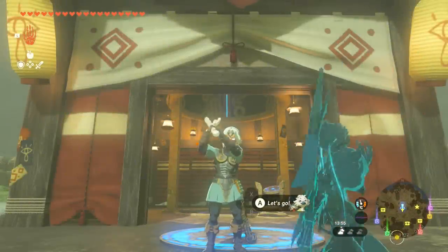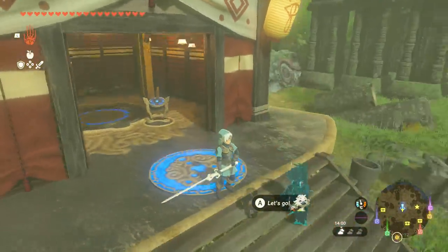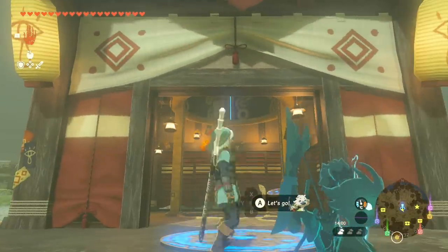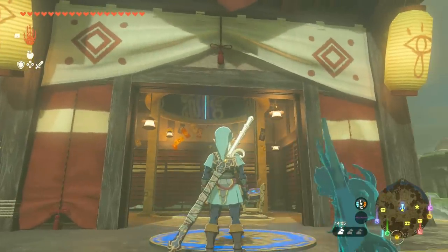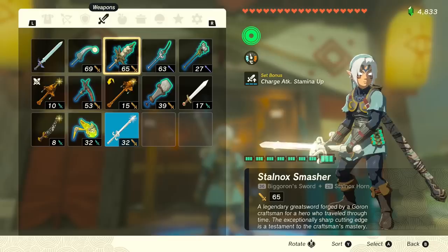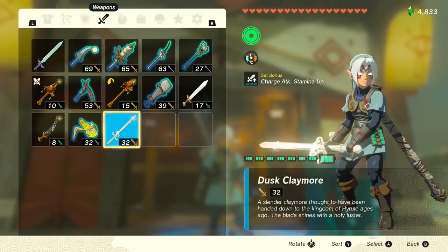Last but not least, let's talk about the Dusk Claymore — a really cool weapon that also comes with a very cool scabbard. The Dusk Claymore is a 32 damage greatsword. While it has slightly lower damage than say a Biggoron Sword which has 36 damage, it actually has much more durability — something like 50 durability, which is very impressive for a weapon of this type, and outside of its really cool design and lore, that durability is going to be very useful.